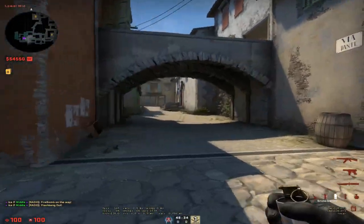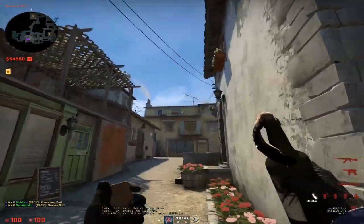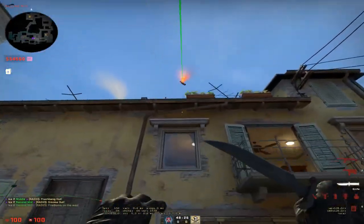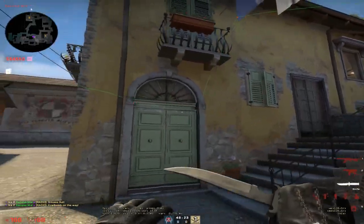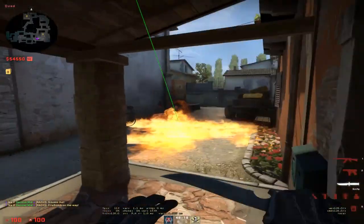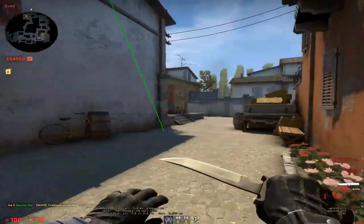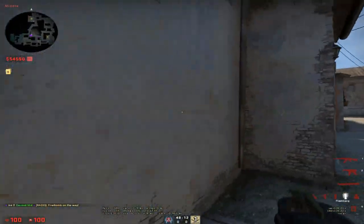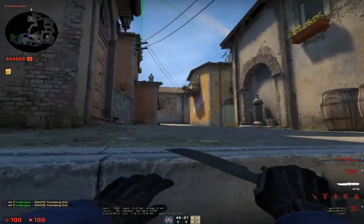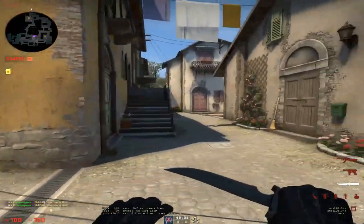From alt mid, if you want to be playing fast towards bracket, you can throw an arch smoke like this. You can follow it up with a deep lane molly like this — no super set lineup, but you're just aiming in that general direction. So this will molly off deep lane and that will smoke arch. The person here will either be forced to play into you and fight you, or they have to run back. And then you can have your teammate set you up with a flash like that, or a lane like that. So it can catch the person playing lane or arch or wherever in bracket.